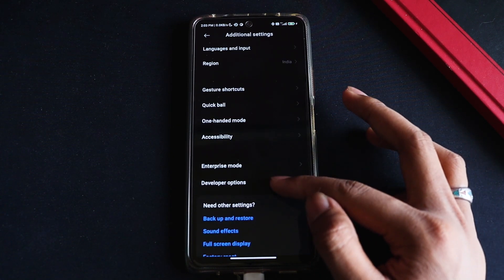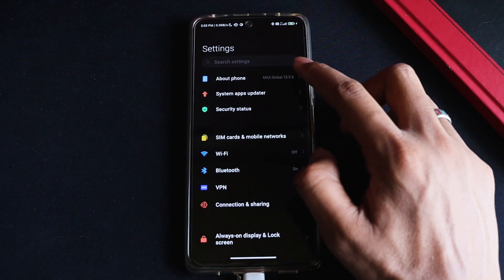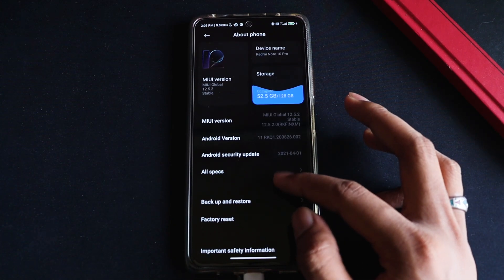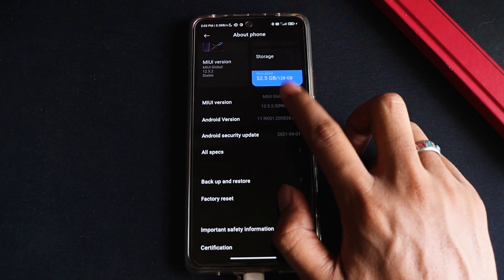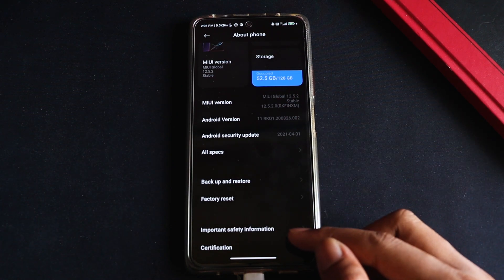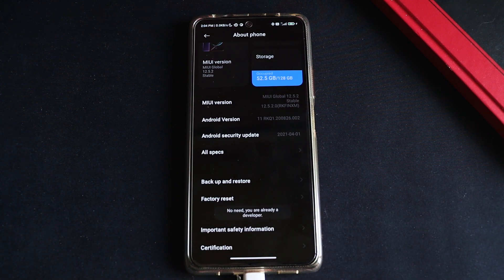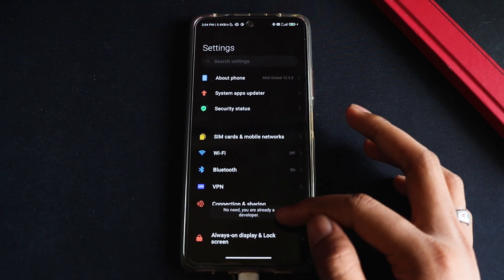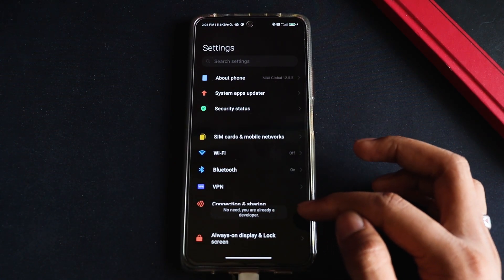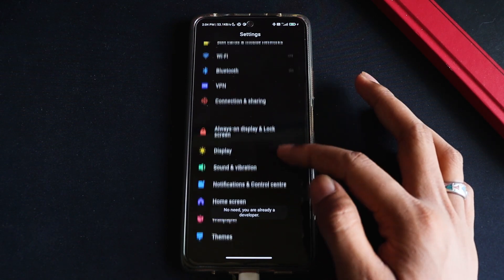The second thing is to go to Developer Options. If you don't have Developer Options enabled, go to the About Phone section. Once there, continuously tap on MIUI version and you will get a pop-up counting down five, four, three, two, one — congratulations, you are now a developer.